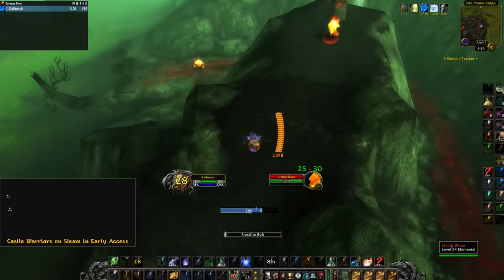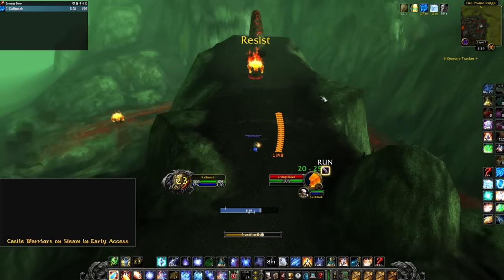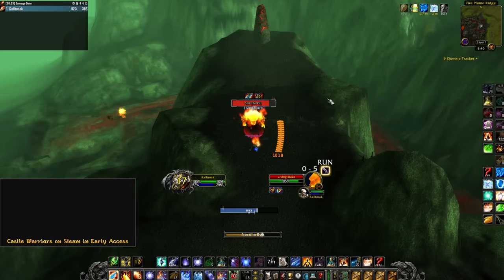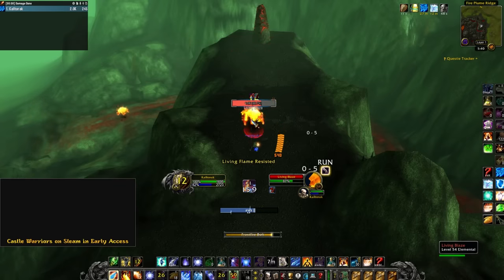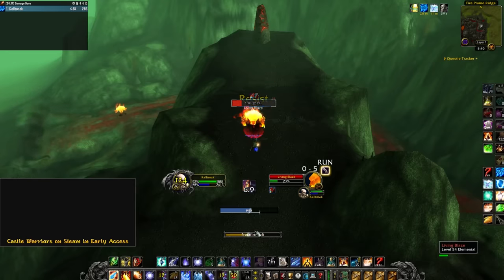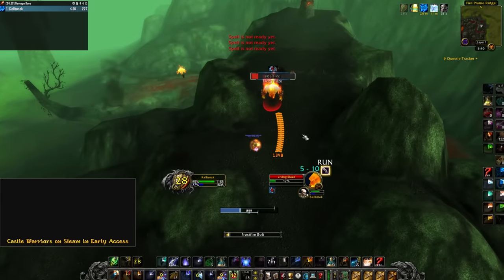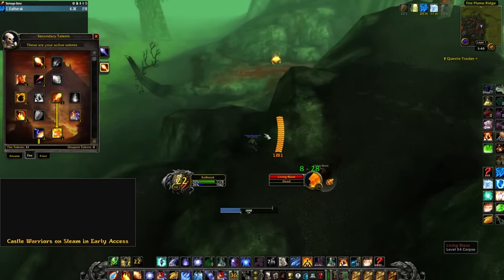I'll kill these two more mobs — the level 55 over there. You do get resists sometimes, which makes it a bit awkward. These guys have a fire damage aura that pulsates and causes pushback on your spells. So if you don't have Fire Ward and you're trying to cast Frostfire Bolt, it'll just keep pushing back your spell. I'm getting double pushbacks from his auto plus his pulsating aura — super annoying. Fire Ward is obviously the solution. If you want to do it as frost, frost would make it a little safer and tankier.